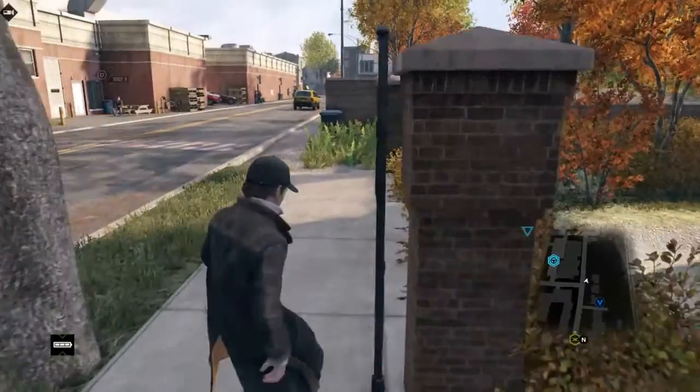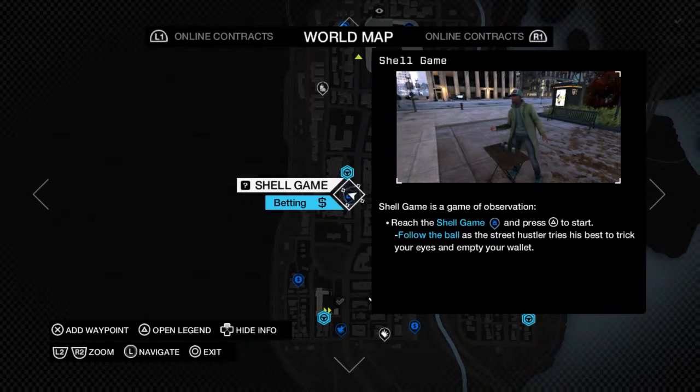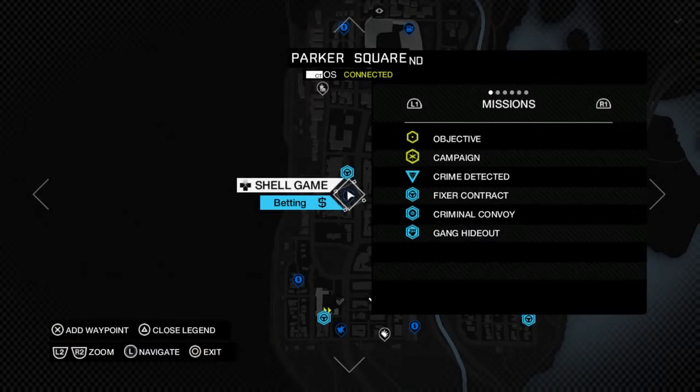What you are going to do is go to your city games and go to the shell game, which is betting. You want to meet this guy who is at the stand — you can find him on the map in your legend.